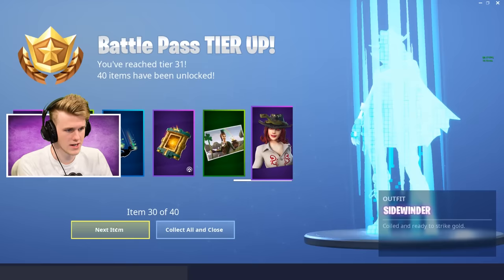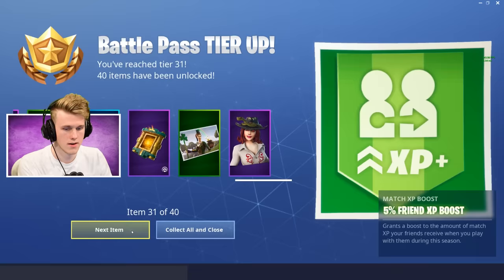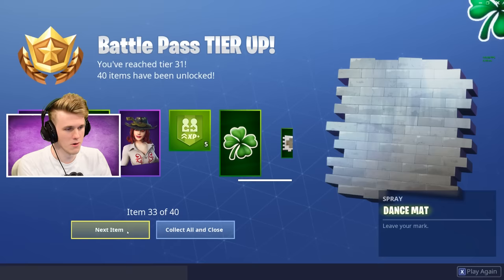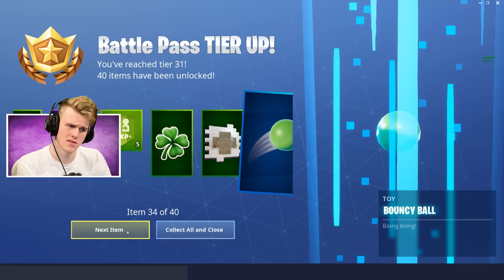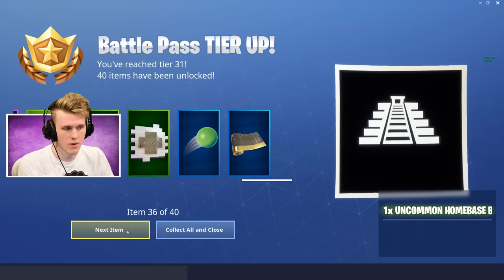Sidewinder — she has a snake on her hat. Interesting. Another four-leaf clover. Dance mat. Oh, there's a fox. Bouncing ball. Driftwood — nice little gold trim. Maybe get around that. There's a lot of good wraps I saw on the trailer.